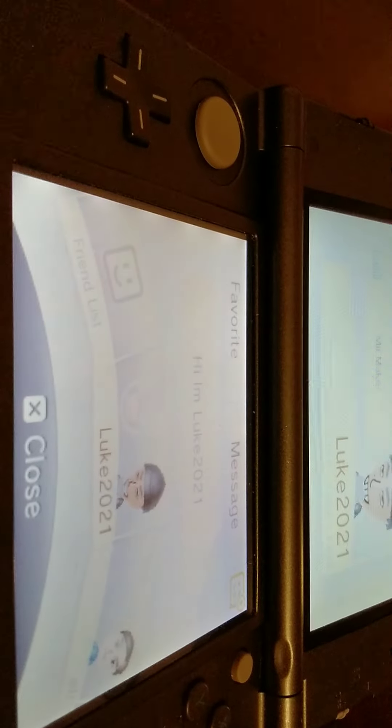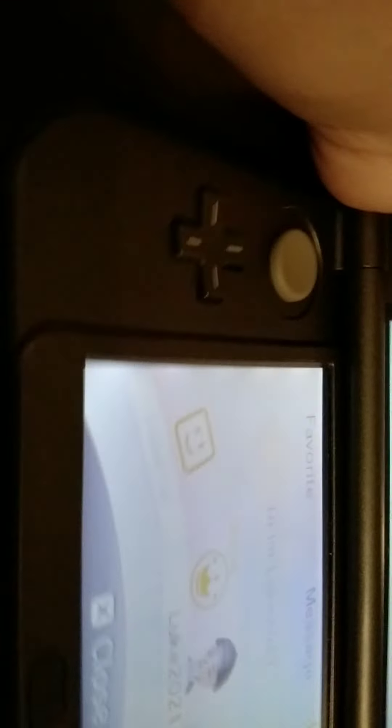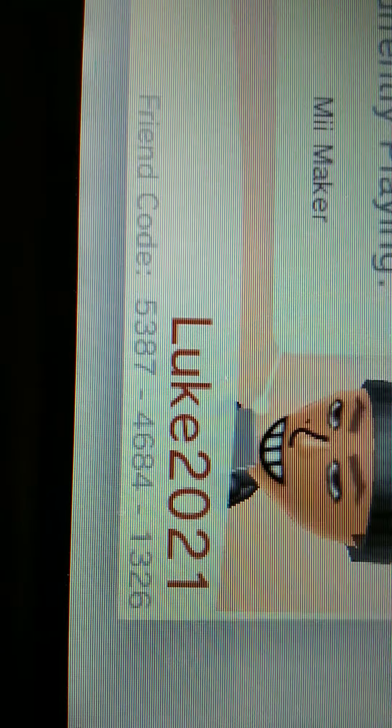First, let's start with the old console, the DS. I just want to get the DS over with. So guys, right here, that's my friend code, everybody. They should add me. That's my friend code right there. Luke 20, 20.